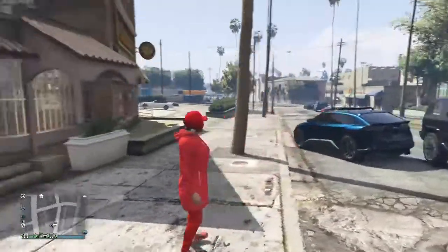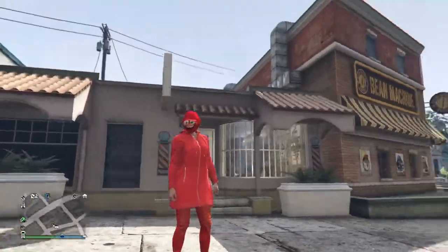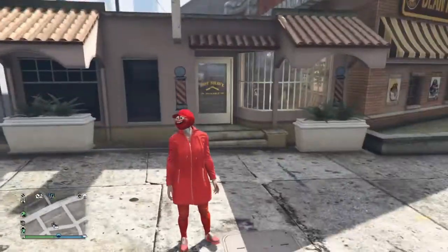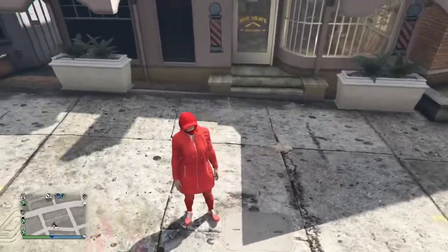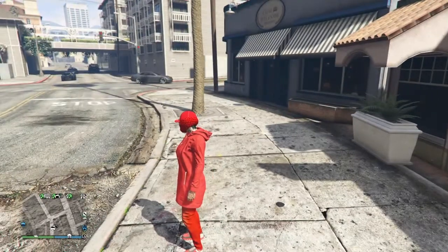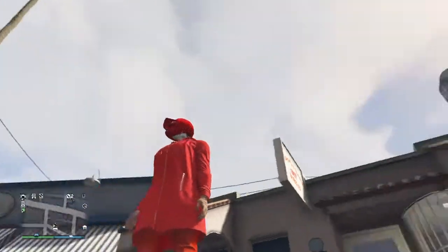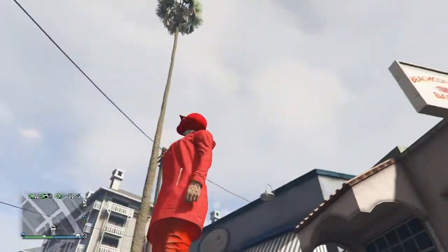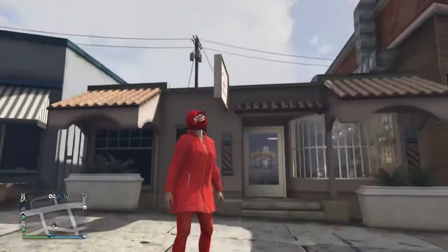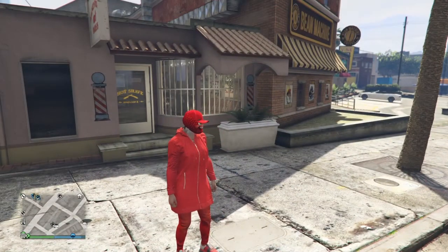This next one is not a scary outfit — if you want to be a strawberry for Halloween, you can! Just get the red long sweater, the red jeans, and the red shoes. To get the hat on the mask, all you need to do is the telescope glitch. You can put gloves on — you don't have to, it's up to you. And if you want to be a strawberry, you can!